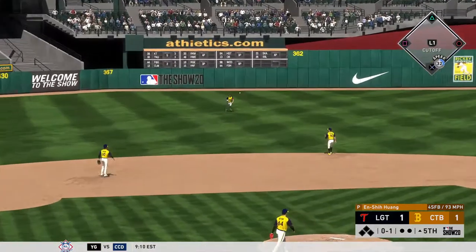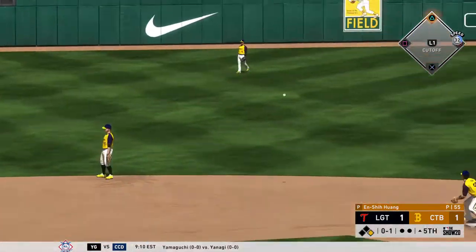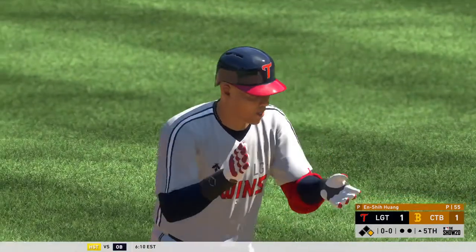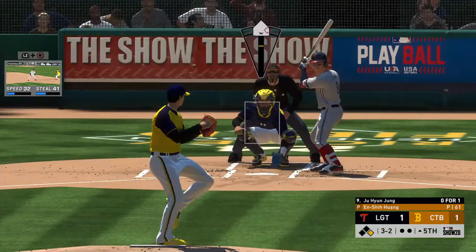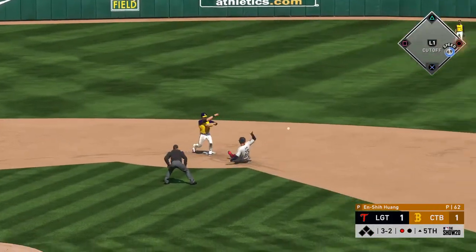This is a line drive to left and that's a base hit — one for two in his first couple of plate appearances, so the leadoff man reaches in their half of the fifth. Here's the 3-2 pitch — hard ground ball to third, reined in, throw to first.